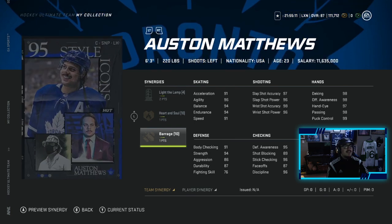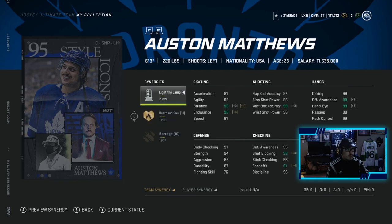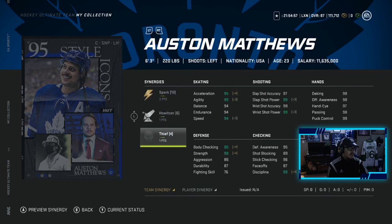Henrik Lundqvist has two to Spark, one to Heart and Soul, one to Barrage, one to Distributor, one to Swarm — not bad. Now this is my favorite card: the 95 overall Austin Matthews has two to Light the Lamp, one to Heart and Soul, and one to Barrage. But this 95 overall has two to Spark, two to Howitzer, one to Thief — so you get an extra plus three if you have Distributor activated, making him a 97 overall speed.